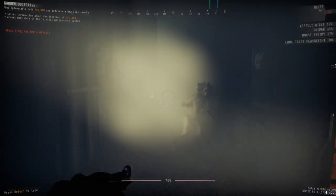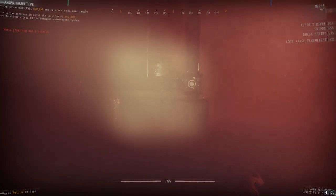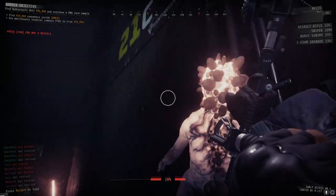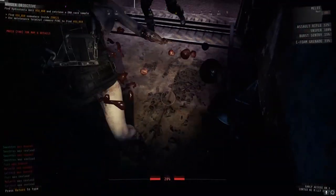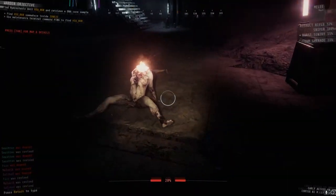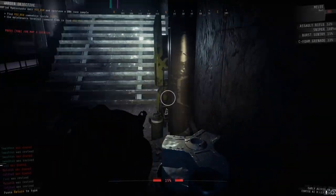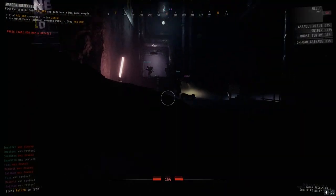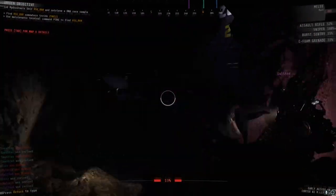If your health goes below 20%, you can hide in cover and wait for it to regen back up to 20. Set up contingency plans in case things go to hell in each room. It may seem excessive, but having a plan for when a room looks particularly nasty will save your ass. We even go as far as knowing who is going which side on choke points like doorways, just so there's less confusion.